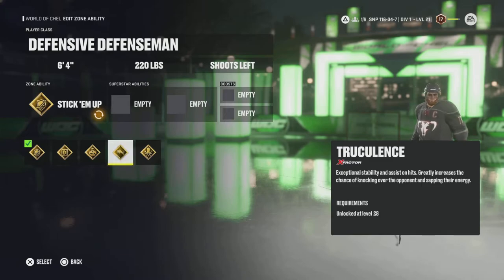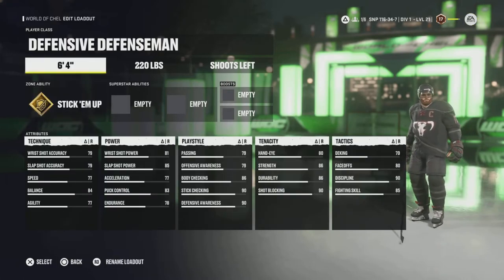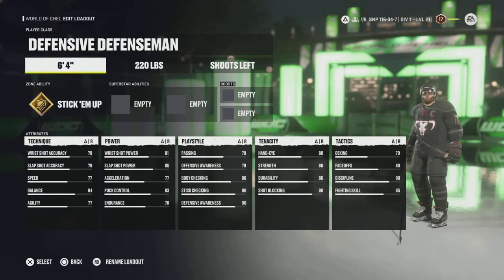Truculence is a very accessible skill — you just need some acceleration and some body checking. Next is Quick Pick. This skill has been very underwhelming for me this year and I find there are a lot better abilities than this one. I would take Stick Em Up ten times out of ten before I took Quick Pick. Not to say it's a horrible ability — in theory it's amazing — but the way it functions in this game just hasn't been up to par for what I think a zone ability should be. Those are the Defensive Defenseman's base stats at 6'4", 220.